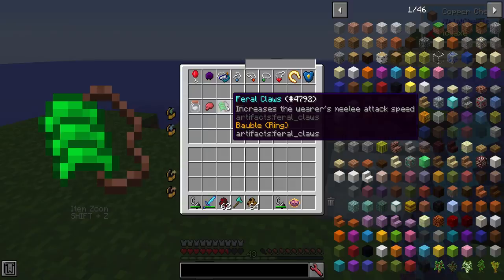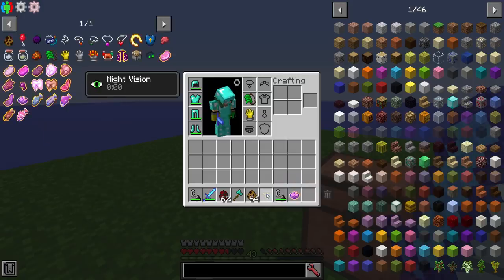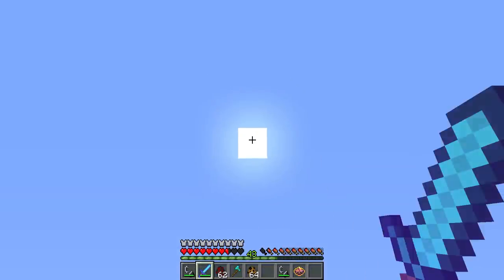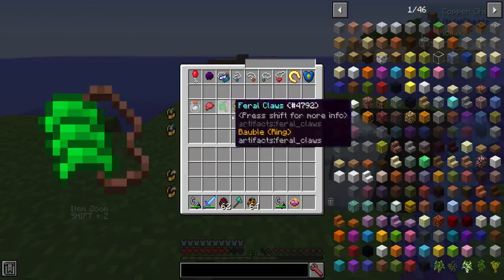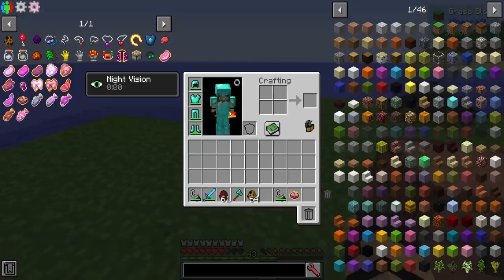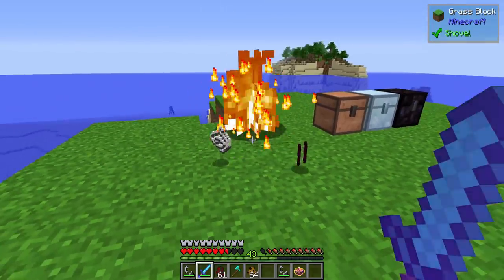Then you've got things like feral claws, which increase your attack speed, and your power glove, which increases melee attack damage. If I put these on — they go in a little charm slot and can be used together: one goes on one hand, one goes on the other. I now have a green claw and the golden glove. You can see how fast my swing speed is with the sword, versus how slow it normally is to recharge. The magma stone causes melee attacks to inflict fire damage — so even with a spider here, when I punch him it sets him on fire. It'll work with any of your melee attacks.